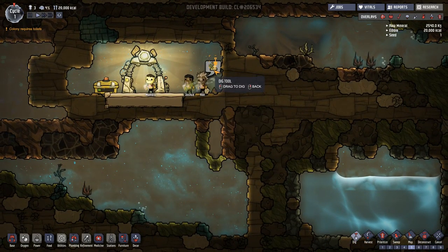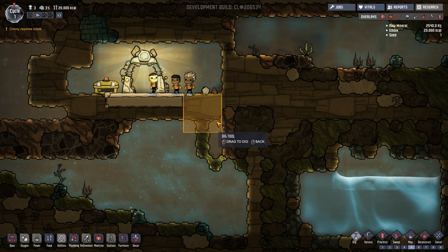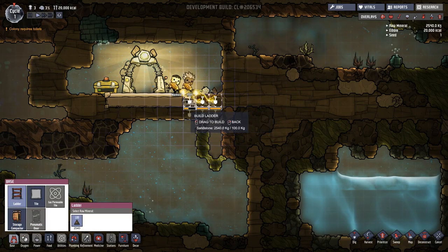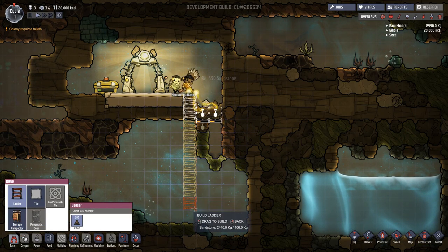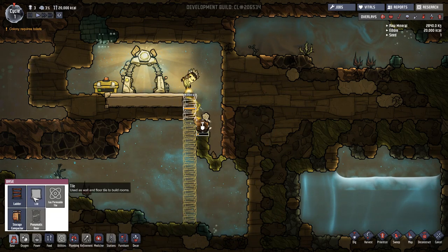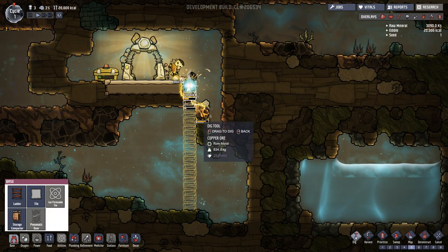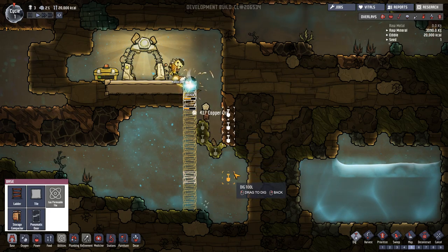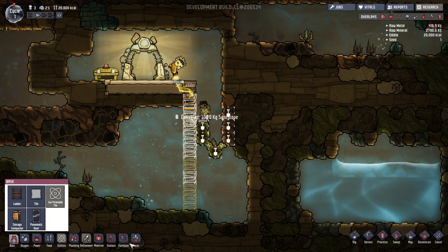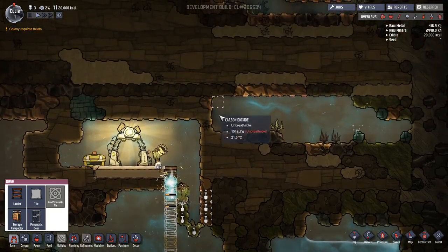We got our guy — he is farting already. Can you not fart already, my man? And then we'll build our ladder down because we're going to need a ladder going down to this area. So they're going to get to work on that. And then we can build platforms too, which are these tiles. So we'll dig all this out and start with that. So we've got storage and power — we're going to need a whole bunch of stuff, but we're going to start with the toilets.